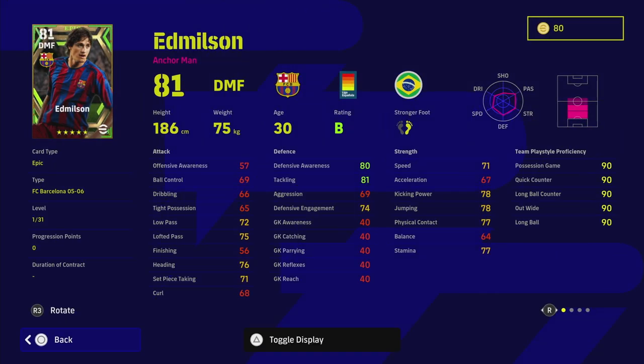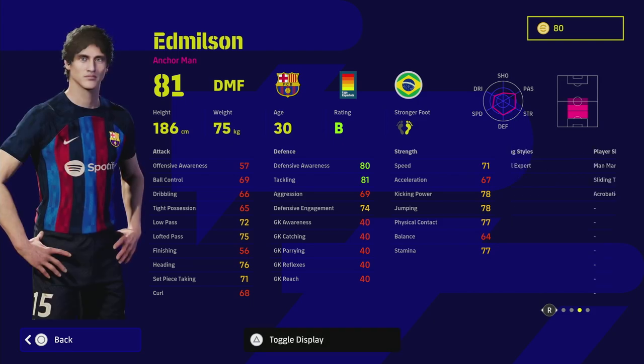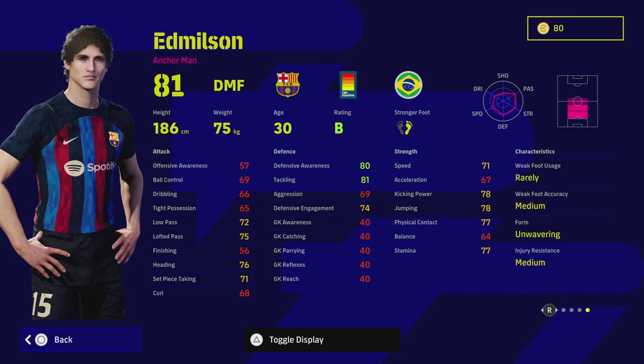Ed Nielsen is going to be a solid defensive anchor DMF. Players with really low acceleration and high physical contact are coded to stay back a lot more than free Roman anchorman types. Players like McAlealy are rapid and will get forward no matter what, whereas Ed Nielsen, Busquets, Rodri, and Fabinho — slow-based players — are more likely to stay back.